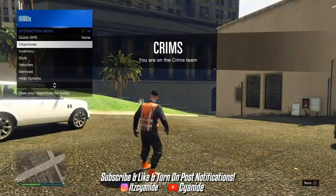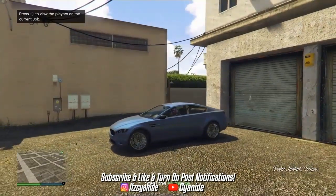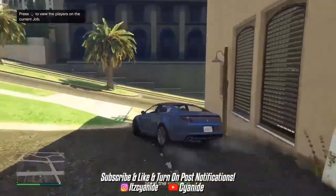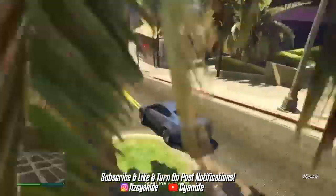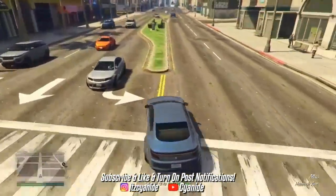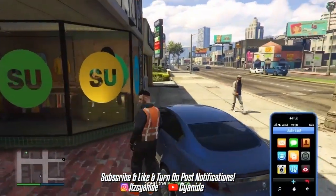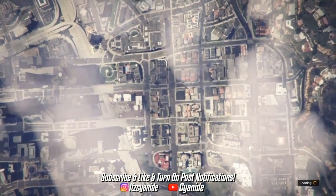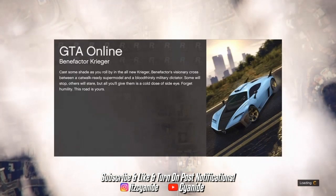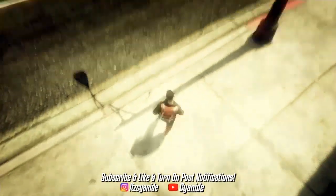Once the mission has started, open up your interaction menu, go to Style, go to Accessories, and scroll once to the left on Gear — that way you'll be able to put on the earpiece. Now drive around for a couple of seconds, or just back out. What I do is park in front of the clothing store so when I back out of the mission I automatically spawn in front of it. Open up your phone, press Square, and exit out of the job.